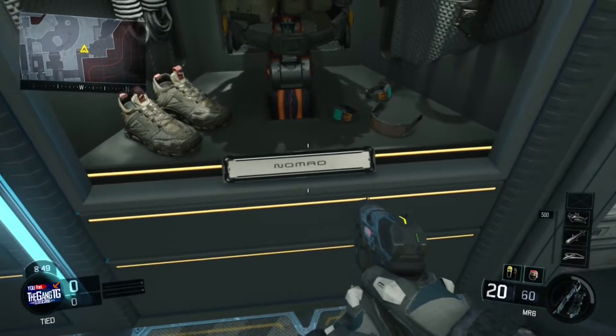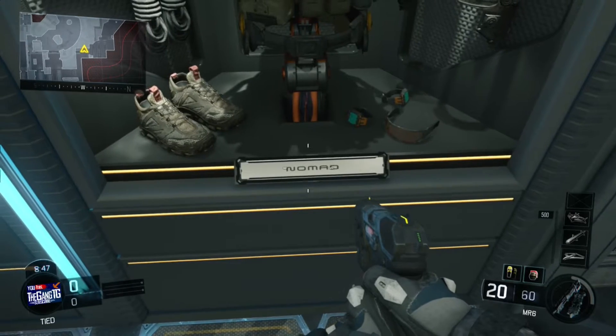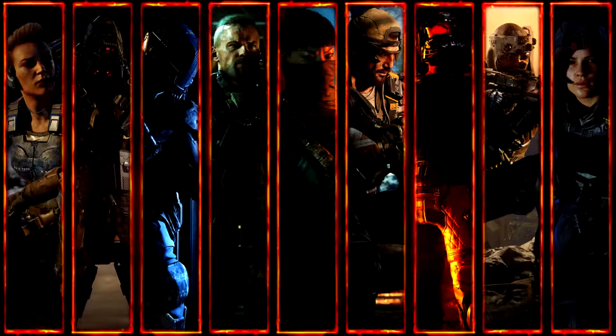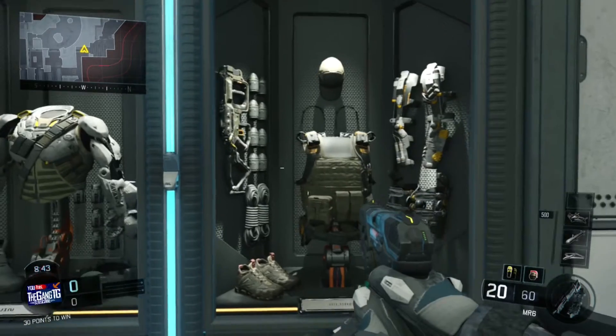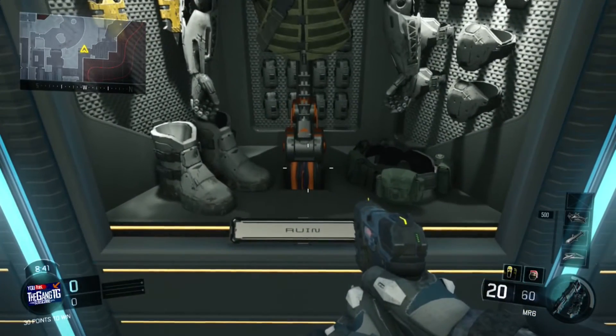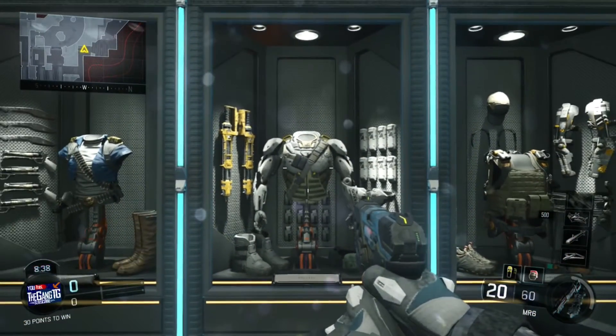Now we all know there are 9 characters on Black Ops. There's the Ruiner, there's the Outrider, there's also the Prophet — or whatever his name is — there's the Battery, there's the whatever the Asian character, there's the Nomad, there's the Reaper, there's the Spectra, and then there's the Firebreak. But there's something that everybody wants to know: is there only 9, or is there going to be a number 10?